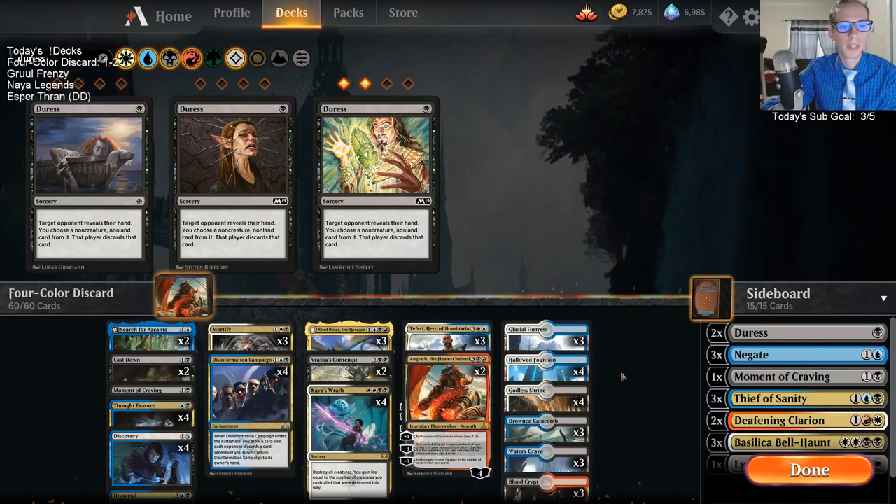So there we go - that's our four color discard deck. We ran into Mono Red, which is a tough matchup for us and we played some close games but didn't quite get there. And then we lost a close one to Esper Control where they had a whole lot more cheap spells than we did. I still like where the deck's at - just putting in Duress instead of Disdainful Stroke would help that Esper matchup a whole lot more.